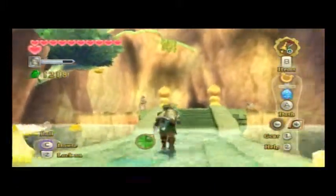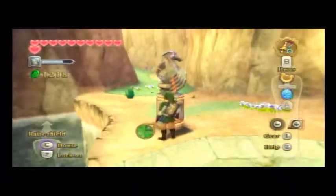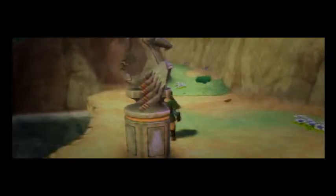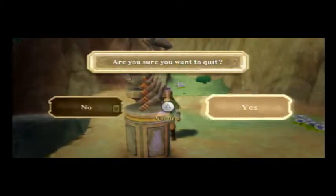Alright guys, so we're going to end it here. When we come back, we're going to do a little bit of exploring, go do some upgrades, probably take care of another part of a gratitude crystal quest, and do a couple little things before we head off to the next area to find the next Sacred Flame. So one flame down, two to go. Have a good day, y'all — see y'all next time on Let's Play The Legend of Zelda: Skyward Sword.